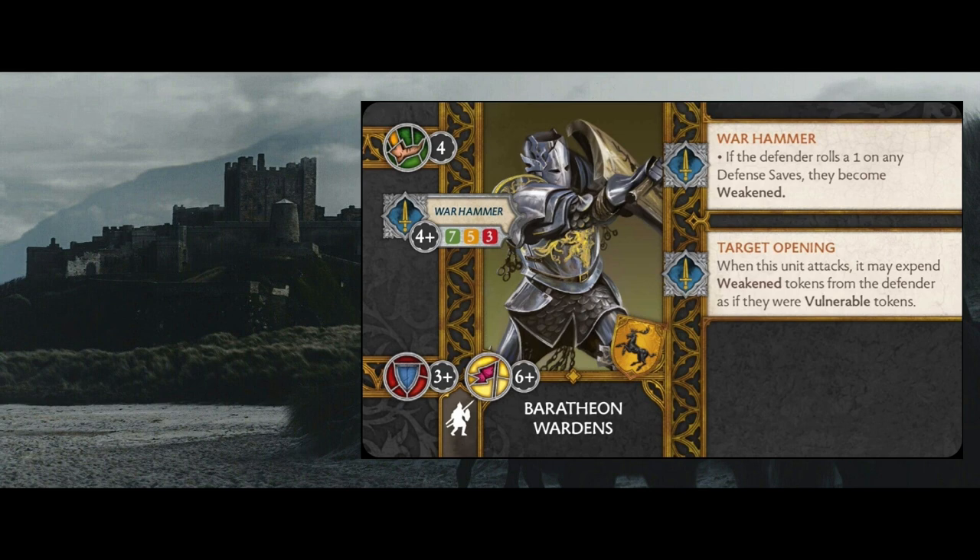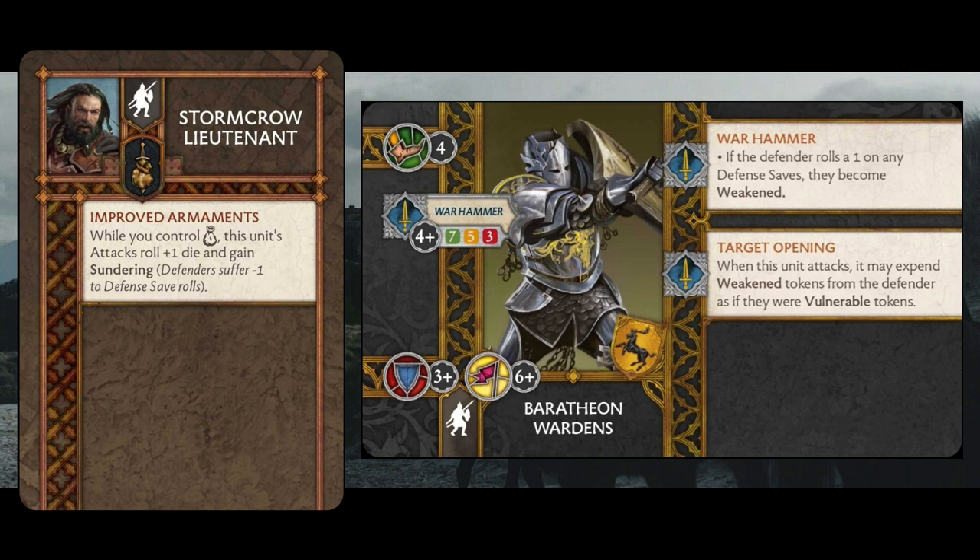In order to make those Wardens more scary so people are incentivized to go after them, we've added a Stormcrow Lieutenant to each unit. The Stormcrow Lieutenant brings Improved Armaments - when we own the coin position on the tactics board, we end up getting plus one attack die and Sundering. So now the Wardens are throwing 8/6/4 for their attack stat and they're Sundering. That puts them in a pretty dangerous category - they're not something you want to just leave alone, even if they're only hitting on fours. This makes them dangerous priorities to get rid of.